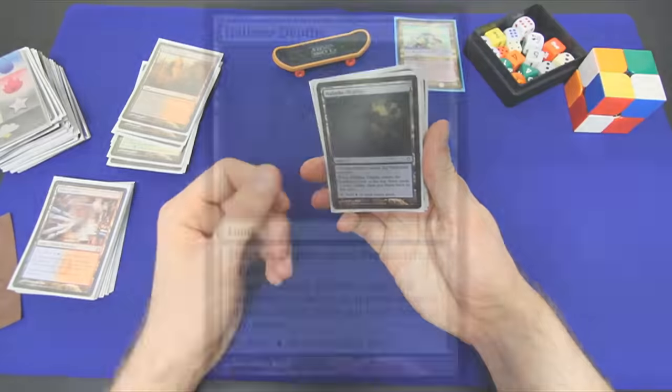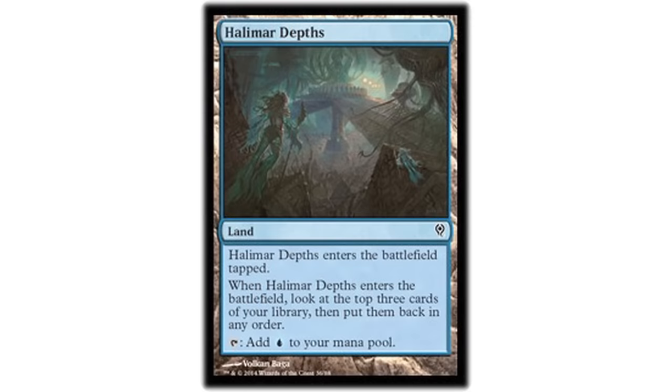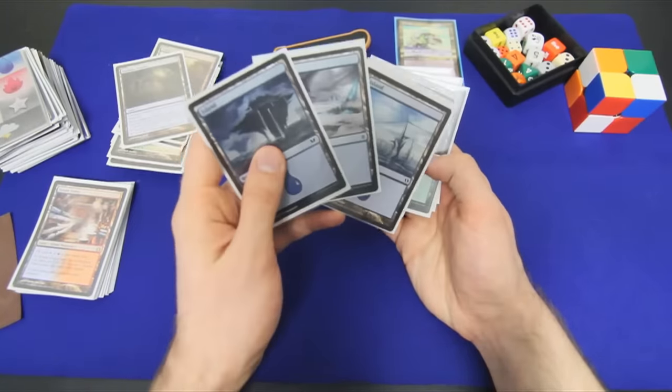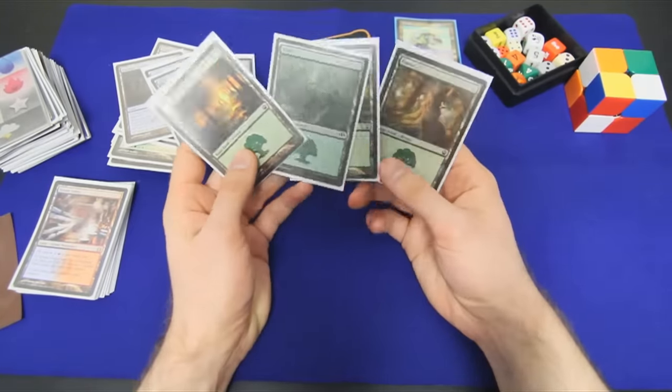We also have a Halimar Depths — it would be an island, except it's extra utility, kind of like a scry land. When it enters the battlefield tapped, we look at the top three cards of our library and put them back in any order — basically a Sensei's Divining Top. Then we run three more islands and four more basic forests.